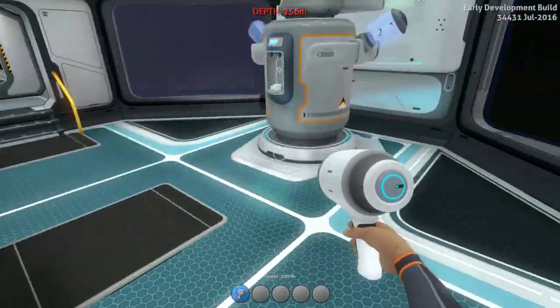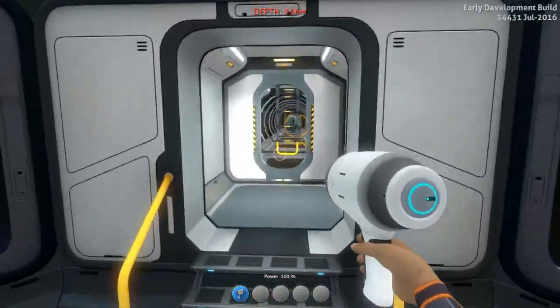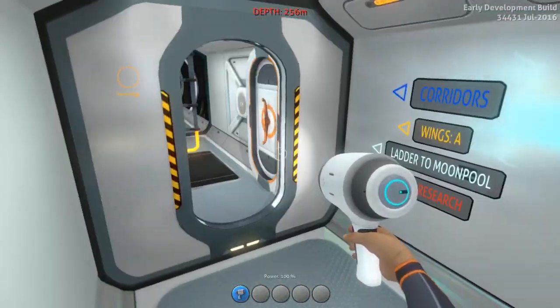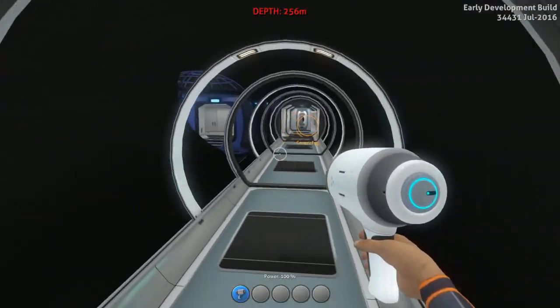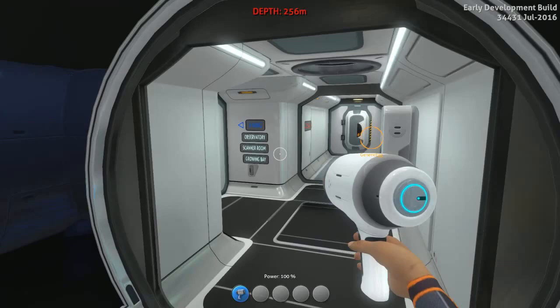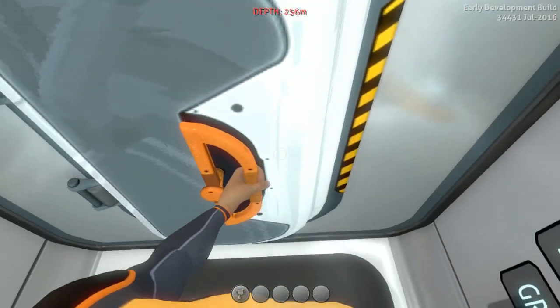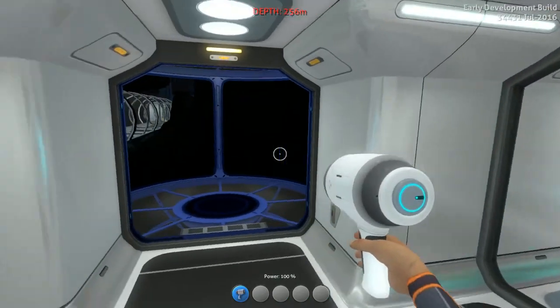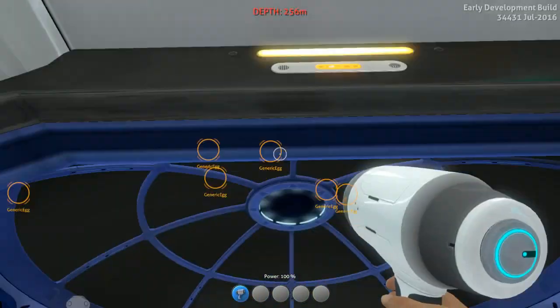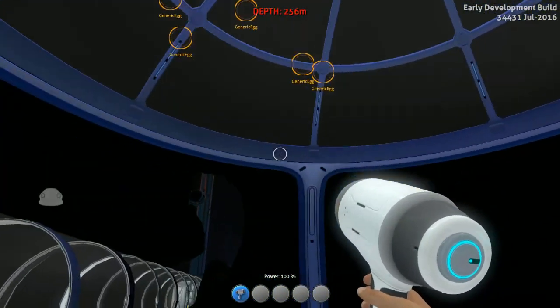We have a bed, water filtration machine. I added a lot more bulkheads now, so we don't drown whenever we start. Over here we have the A-Wing. It's actually the only wing — I was planning on adding more, I might do that later. Here we have the observatory.